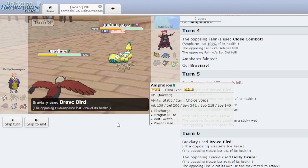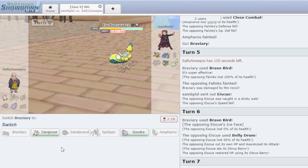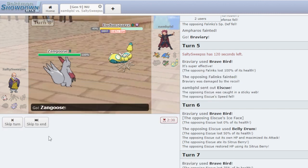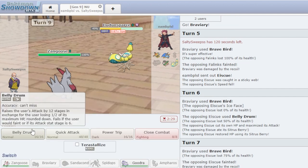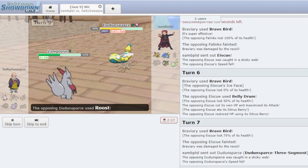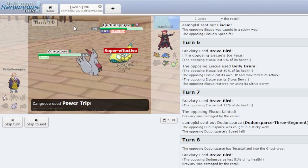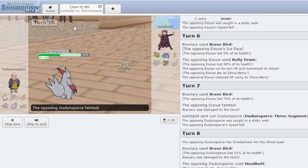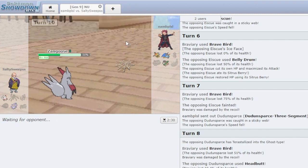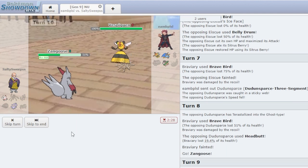He Terastallizes into a Ghost type — kind of a waste, honestly. Then he goes for a Headbutt. What I wanna do — we're gonna go into Zangoose, hope he doesn't kill us, and we're gonna Power Trip. Here we go — Power Trip. Yes! The set's kinda broken, but it only works if you get a Belly Drum, which is kinda hard to do because this guy has no defense, but you know, we play around it.